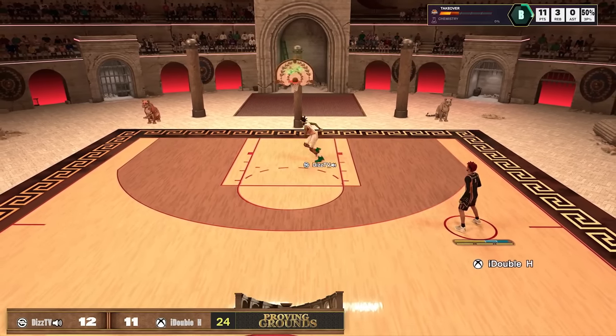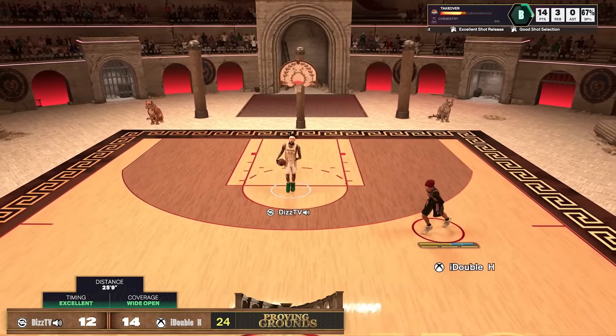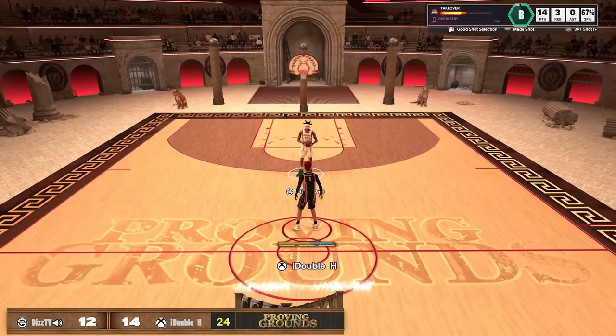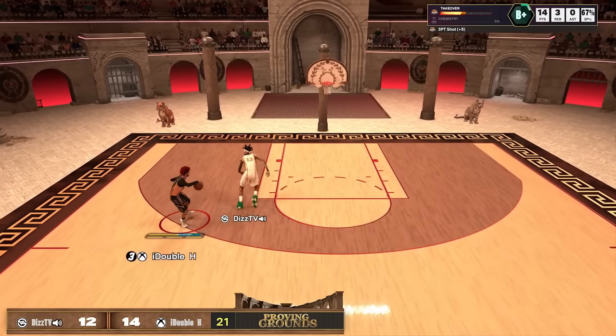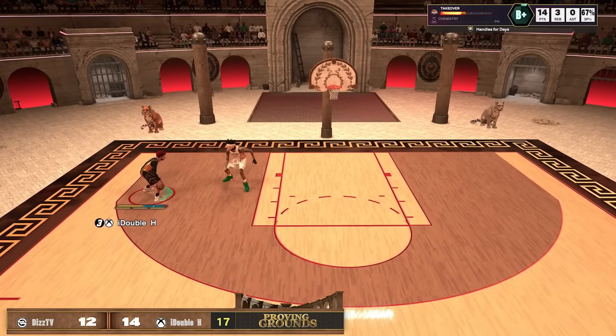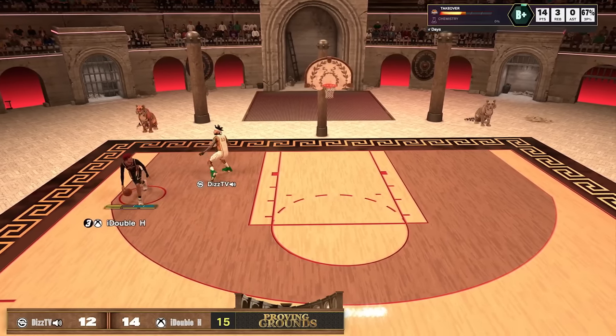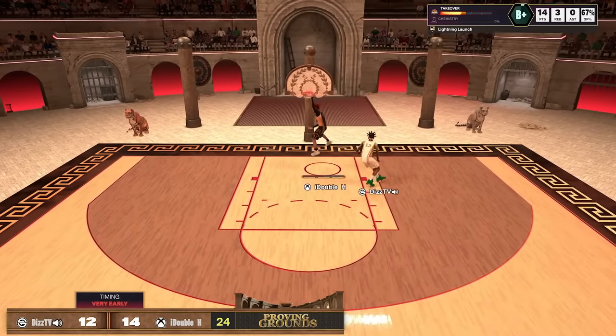Snatch, three — green! You could tell that green window was small right there. It barely went in. I got a bad animation right after shooting it. 14 to 12 though. Snatch — could have shot that but he's jumping. I'm trying to read the defense, taking my time. Low stamina, going to the basket — dunk meter and I miss. I shouldn't have dunk metered that, it was wide open. Even wide open dunks in Proving Grounds with low energy are not going to give you meters.